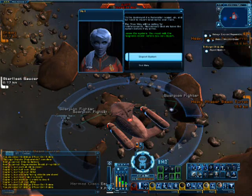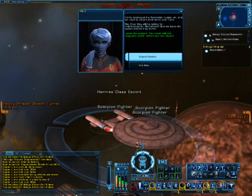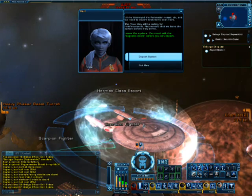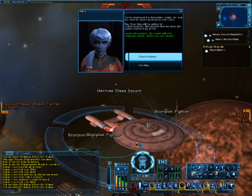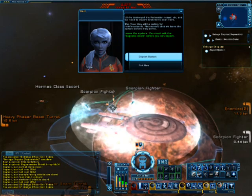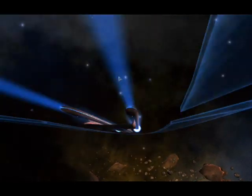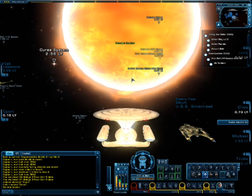Couldn't agree more. Hermes-class escort. What you saw was the fleet support power. Basically, once you reach Admiral level and your hull drops beneath 50%, you can call in a support ship to back you up. Time to go. I'll leave the Hermes-class to take care of that ship. I'm pretty sure Hermes can light up a Kelden like a Christmas tree.